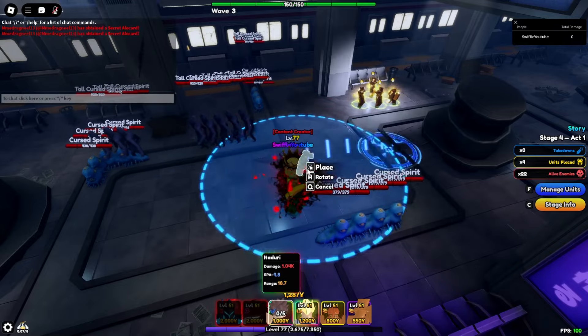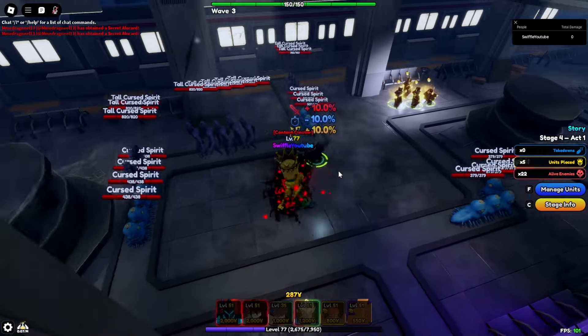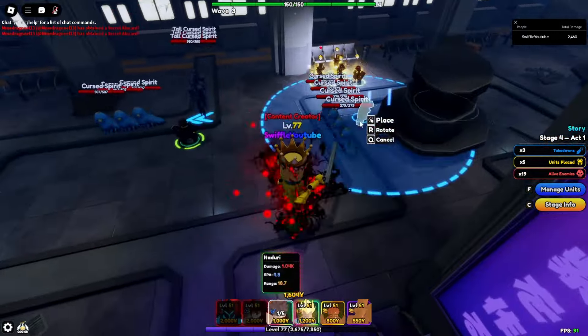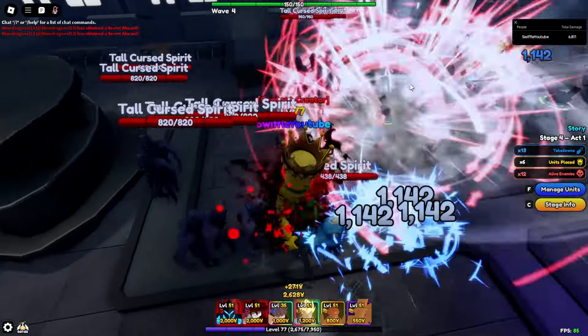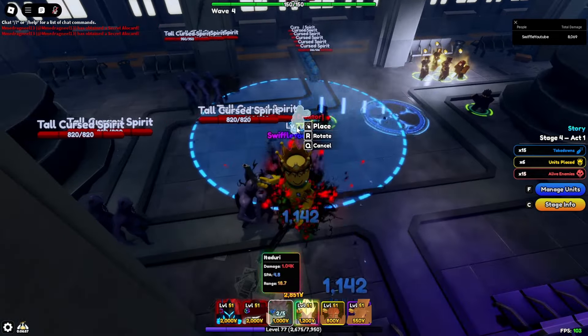Alright guys, we are here. We are finna place Yuji Itadori down and let's just go ahead and see. Oh my goodness, y'all — he hasn't even done anything yet but he's already meta. Did y'all just see how they just exploded? And y'all get five placements with his units — that's absolutely insane. As y'all can see, we are playing the newest stage with a level 35 Yuji Itadori. Level 35, keep that in mind.